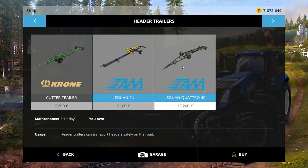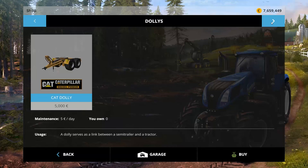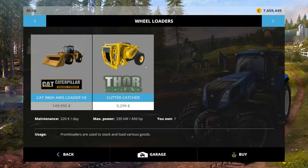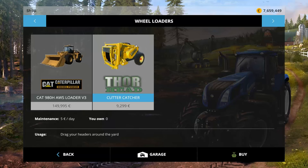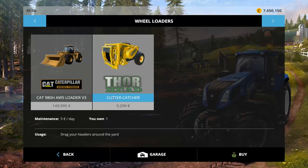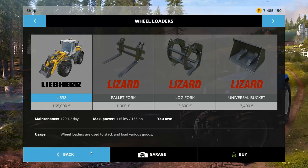Oh, we get a color choice on that one. And the Quattro 40: 13,200 to buy, 5 a day to own - obviously small header and large header. To load these things, we can use the harvester itself if we want, but over in wheel loaders I have a Thor Head Cutter Catcher: $92.99 to buy, 5 a day to own. This will allow you to pick it up and move it about as necessary. In order to use that I'm going to need a wheel loader, so we have to go back and get an in-game wheel loader - the Bear. Buy that guy and we'll chill with that for now.